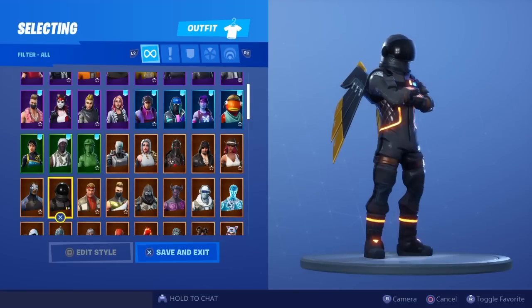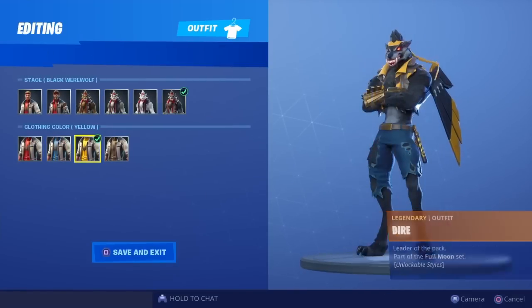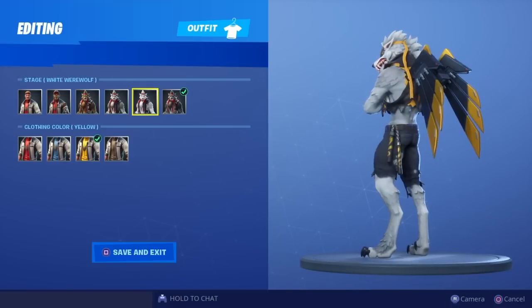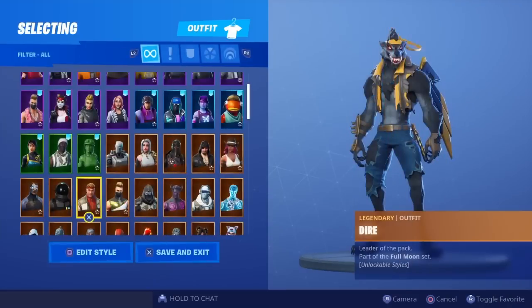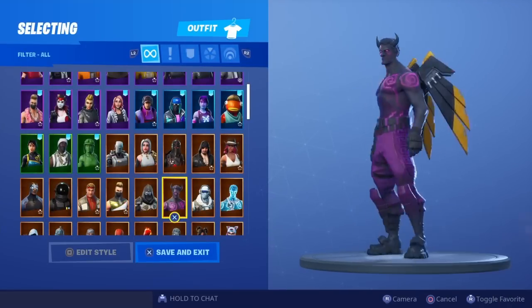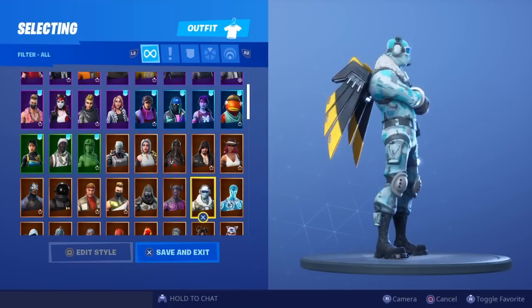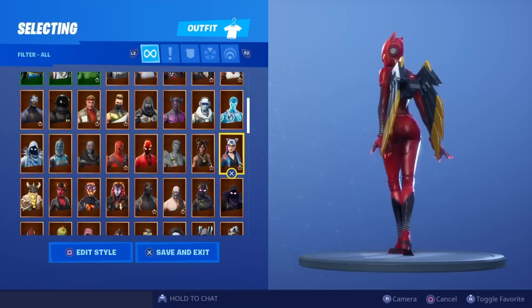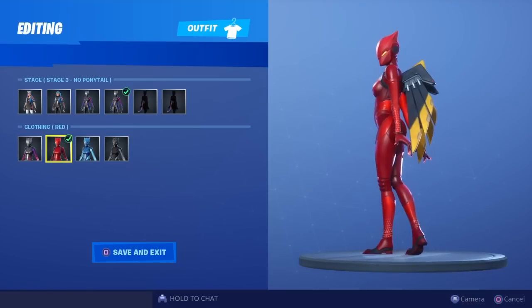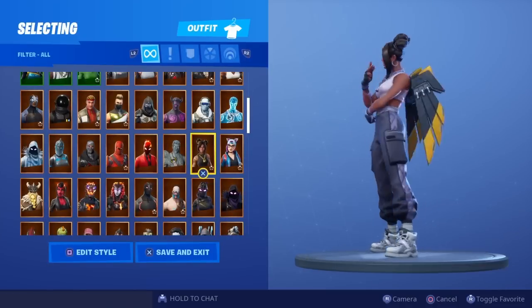Carbide, dark voyager — looks pretty good. Dire — black dye is probably going to be the best, let's put on the yellow clothing — yeah that looks pretty decent. White doesn't look too bad as well, and gray. Drift, enforcer, fallen, love ranger, frostbite, frozen love ranger.